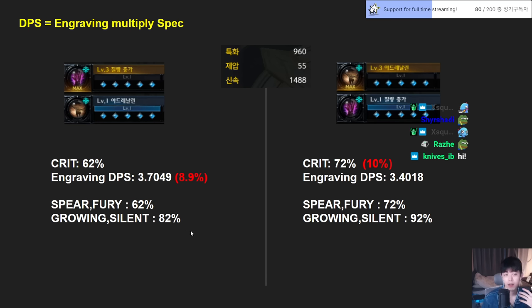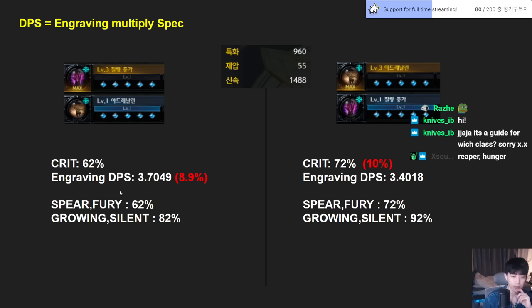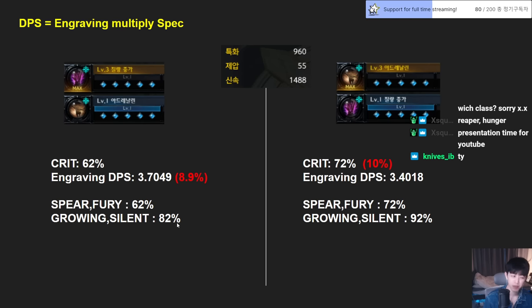There are some tripod changes. Spear and Fury are going to be 62% crit with zero crit tripod. Growing and Silent have a pretty good crit balance — they have a 20% crit tripod, so we can get 82%. That's a 20% difference. Not perfect but pretty good, like Lensmaster. With Adrenaline 3, that becomes 72% and 92% respectively.